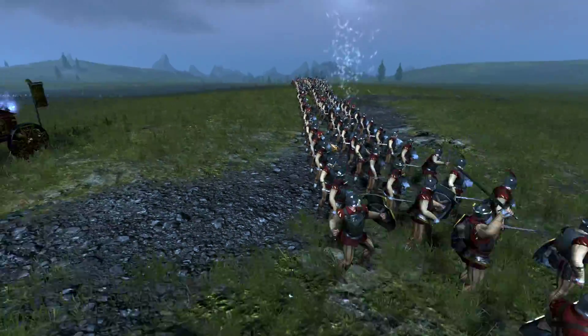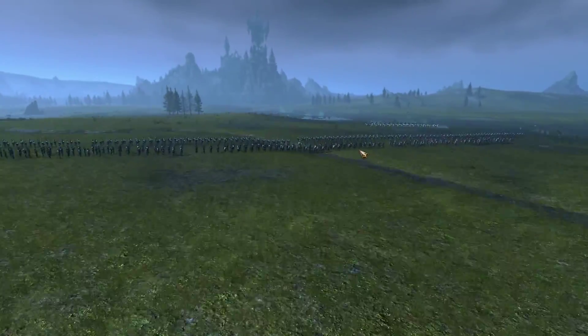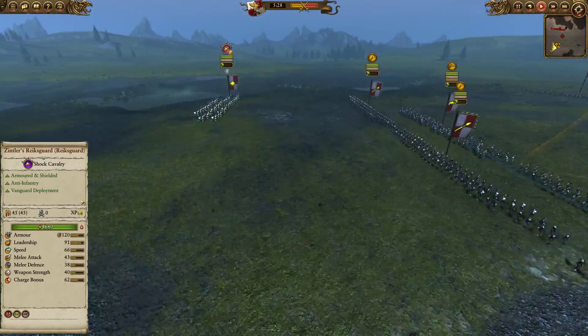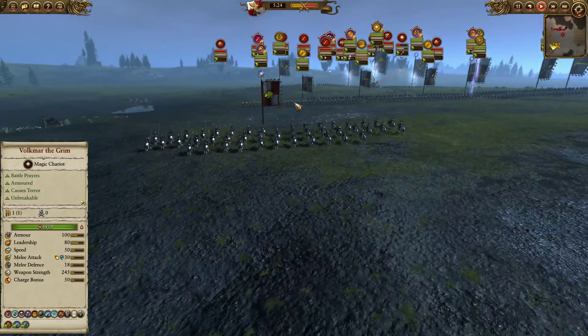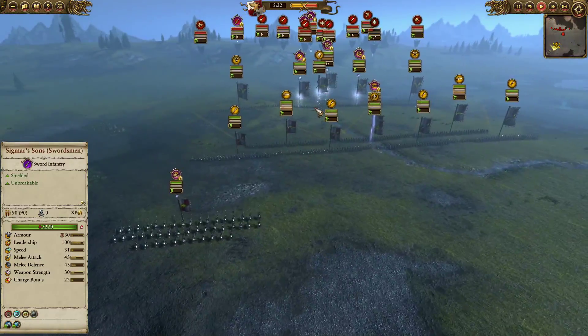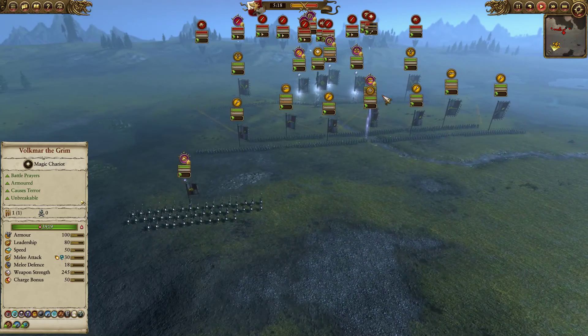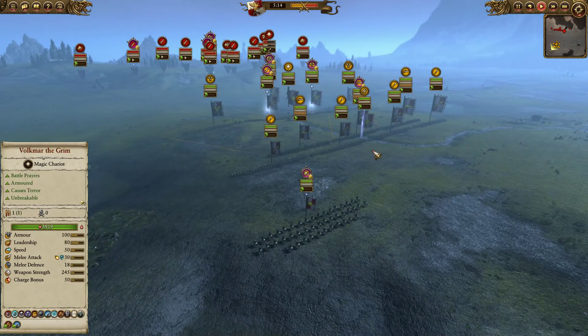We've got the Flagellants and the Sigmar Sons in the front line, the Templehof Luminarch, the Free Company Militia, the Light Wizard, and Zintler's Reichsguard as a mobile option. So definitely going to be a lot of fun. It's a build you guys saw me use not too long ago. I've been using it quite a bit against the Vampires, and it's definitely a lot of fun.